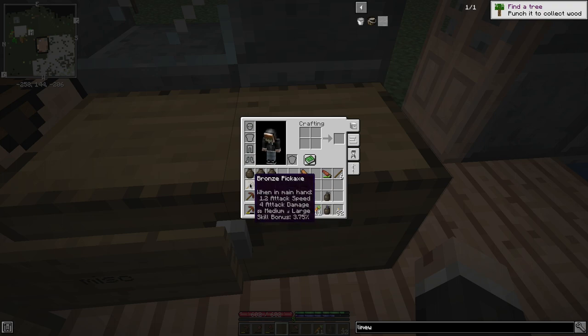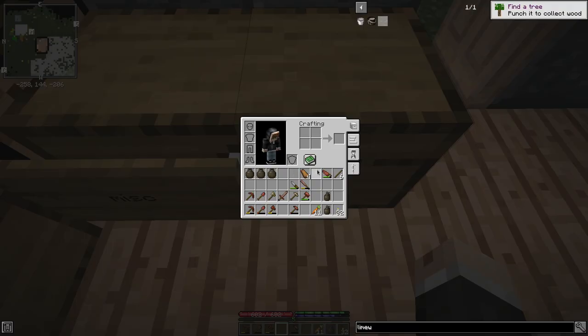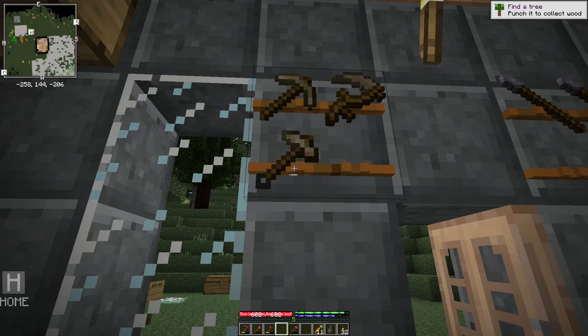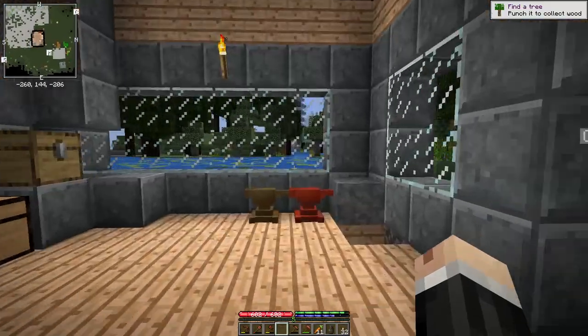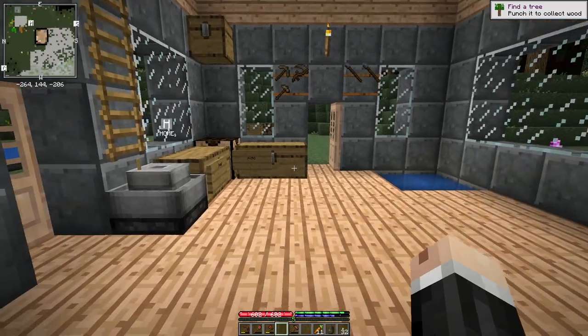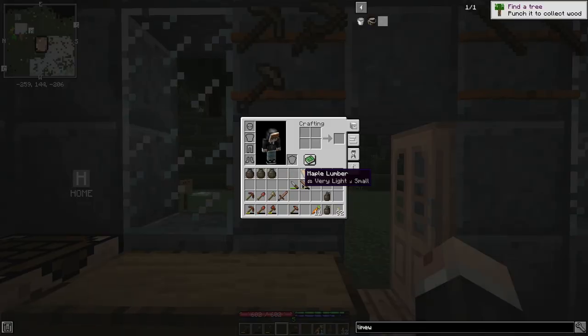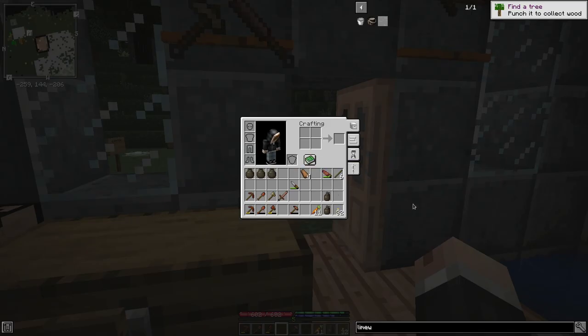I'm not going to be needing that bronze pickaxe anytime soon. I will however be needing the shovel so I want to hang on to that. I'm not going to be using this pro pick for a while. The hammer actually has a better place — it can go in the anvil, so let's put it there. And the chisel I won't need for a little while. Just trying to get some of the stuff cleared out.